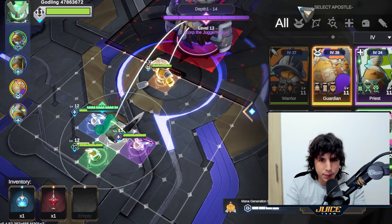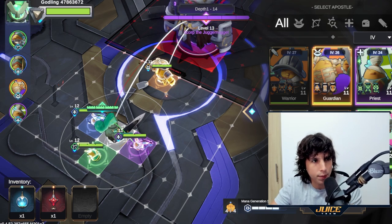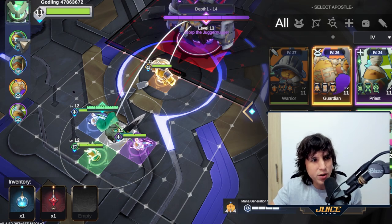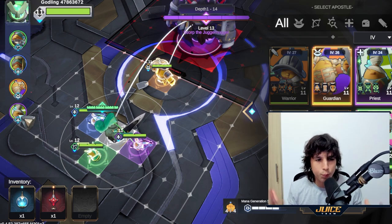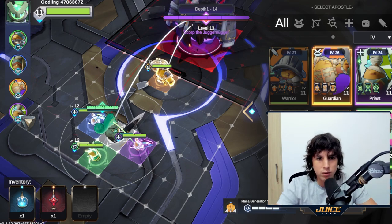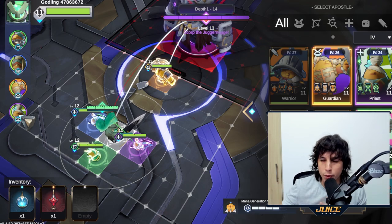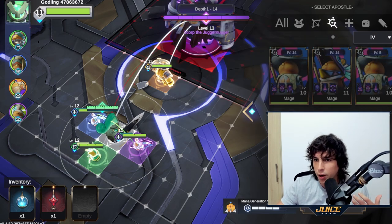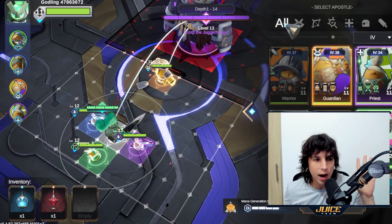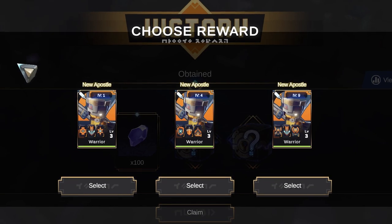First things first, let me break down the game. You've got the avatar on the top left - you can rank them up and add skills. Then you've got your apostles, these are kind of your minions that support your main character as you move around. Your main character you move around, the apostles you do not move - they move based on their stats. Some of them are priests, you've got the hunter, the mage, the rogue, and the warrior. You can place four apostles down, and as you progress through the dungeons you'll be getting apostles.